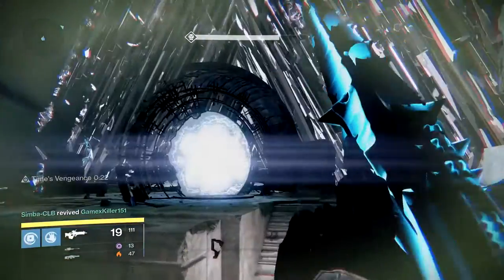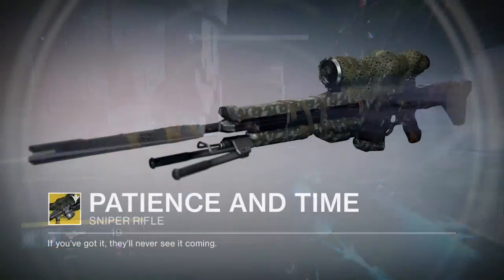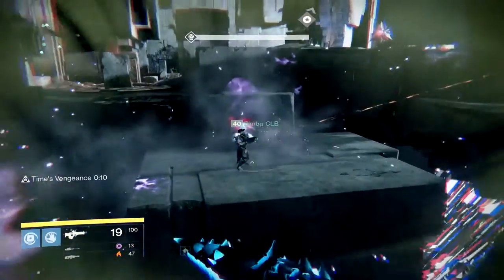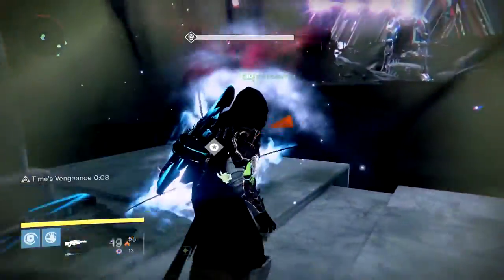Moving forward, the next one we're getting is Patience and Time. The primary perk is Patience and Time: you gain active camouflage while aiming down the sights. We also get the perk Unflinching Eye, which means that if you aim this weapon your radar will stay active.